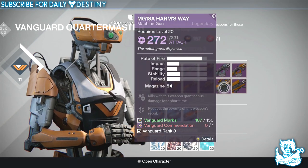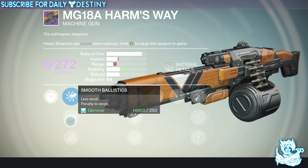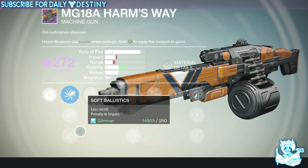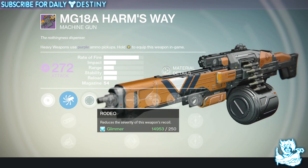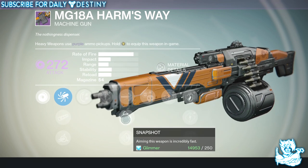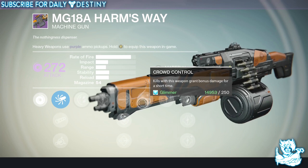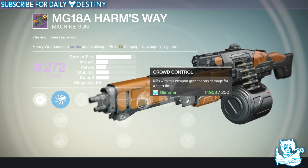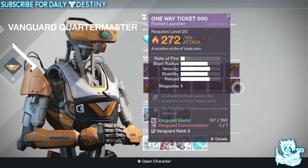Then we have MG-18A Harm's Way, a void damage machine gun. Ballistics are Accurate Ballistics, Smooth Ballistics, and Soft Ballistics. It has Rodeo — reduces the severity of the weapon's recoil — High Caliber Rounds, Snapshot, Flared Magwell, and Crowd Control — kills grant bonus damage for a short time. That is going to be a monster in PvP with a machine gun.